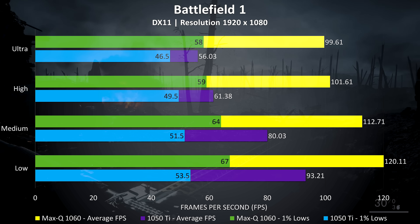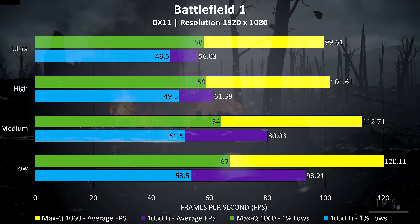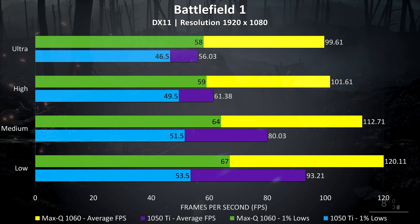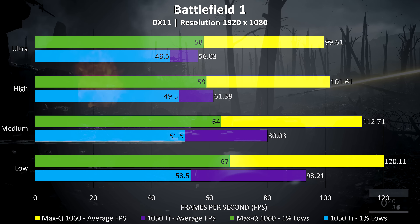I've found Battlefield 1 to run quite well on most hardware, and it's definitely showing quite a large difference here, with the Max-Q 1060 performing 77% better at ultra settings in particular, or otherwise 53% better across overall setting levels.